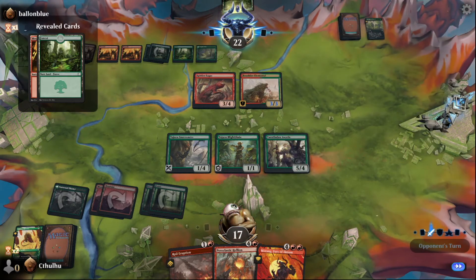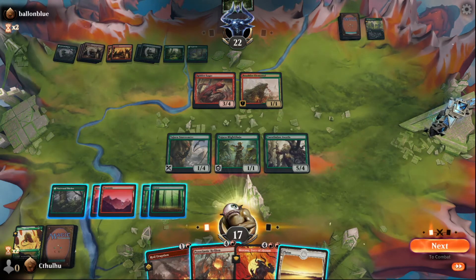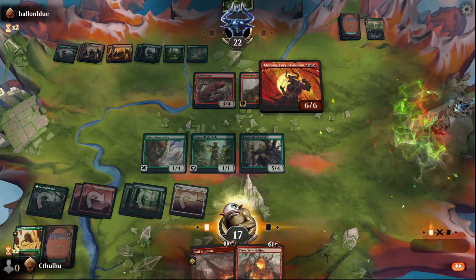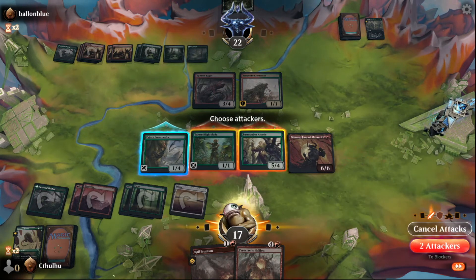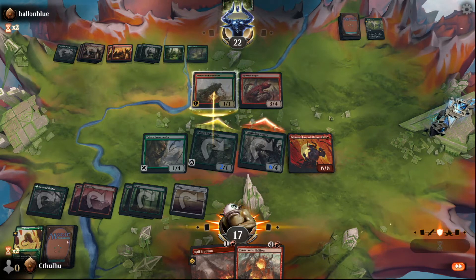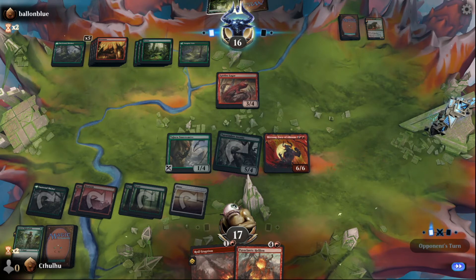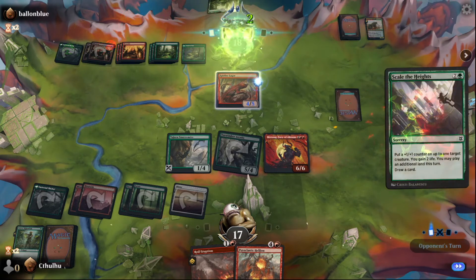That's a lot of triggers. I'm going to play the land and play Moag. Swing with both of those. We'll trade there. So they have a land and whatever they drew. Now I'm going to play the Hellion, bounce a land, do two damage, swing, play the land again, get another combat trigger.